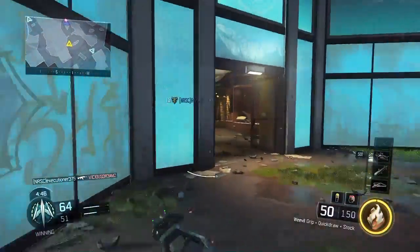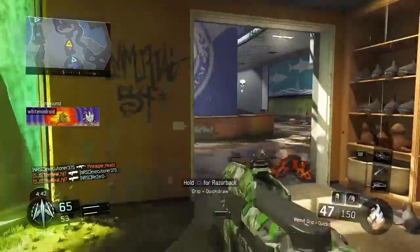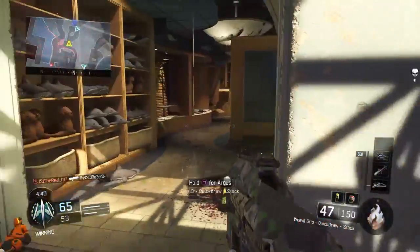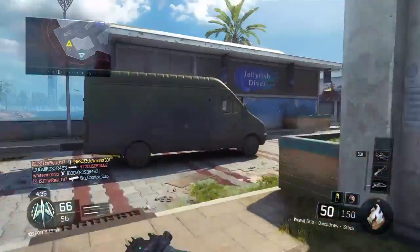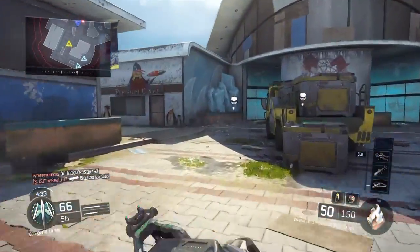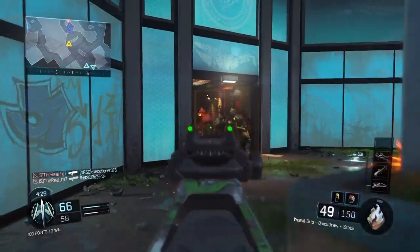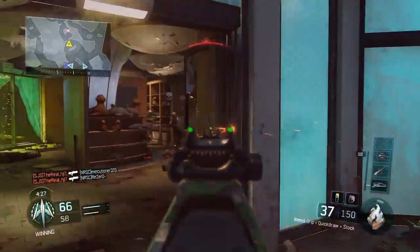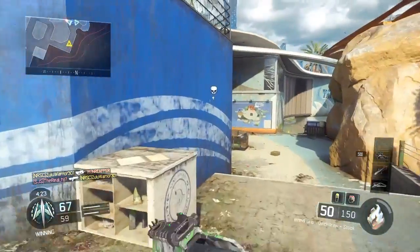It's 64-51 and they're still down but catching up. I tried to use my Heat Wave here and I failed — and then I got gravity spiked. My boy with the Executioner got murked. I took that guy out but he killed me first — but I was happy I got him.